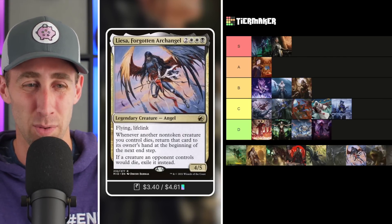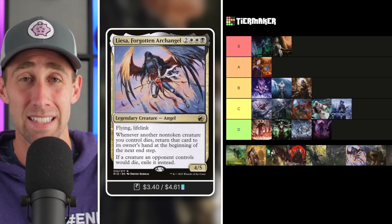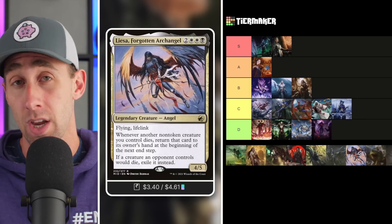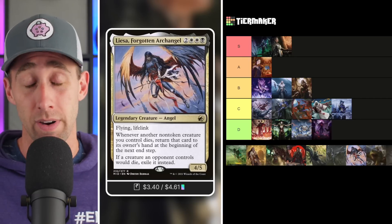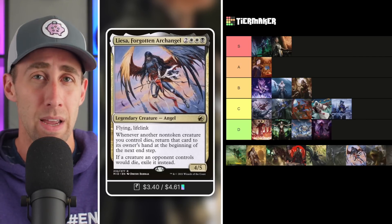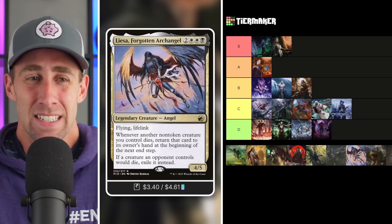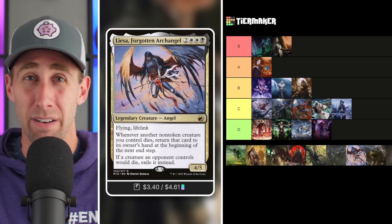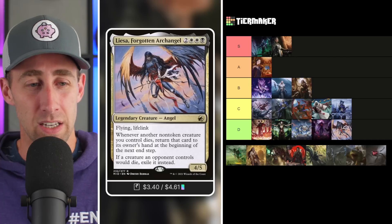We've got Liesa, Forgotten Archangel — a 4/5 Angel with Flying and Lifelink for two white-white-black. Whenever another non-token creature you control dies, return that card to its owner's hand at the beginning of the next end step. Creatures your opponents control that would die are exiled instead — a great way to impact death-trigger and reanimation-style decks. The issue is the end-step restriction on getting your creatures back. If it came back immediately, it would be much better. It's still good — a 4/5 flyer with lifelink is nice. But the end-step restriction holds it back. Liesa goes in the D tier.